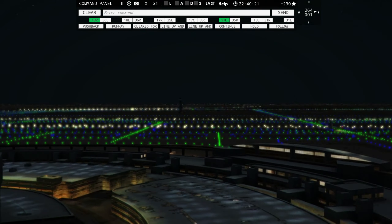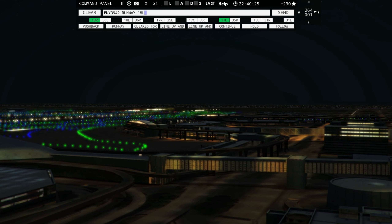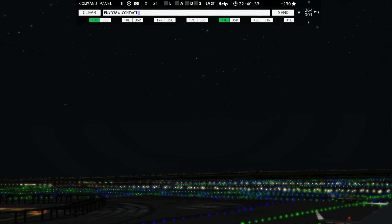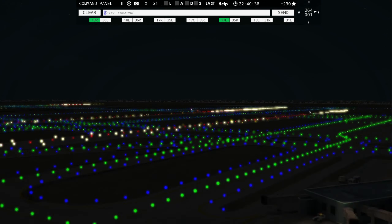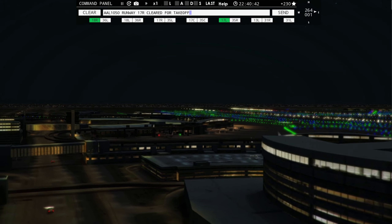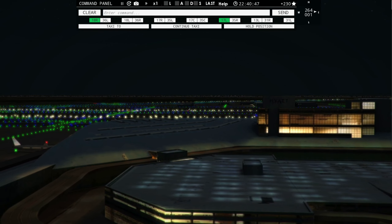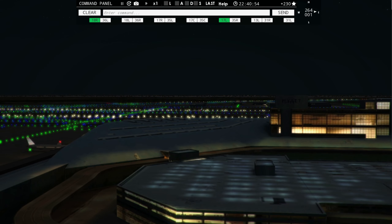American 1050, runway 17 right, line up and wait. UPS 1335 with you, runway 17 left. American 422, continue taxi, cross runway 17 right. American 267 ready to taxi. American 702, continue taxi, cross runway 17 center. American 1050, runway 17 right, line up and wait.